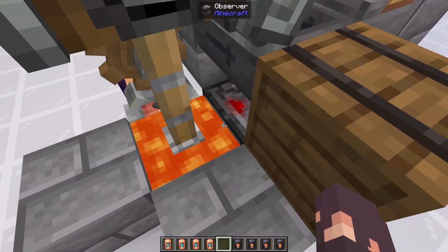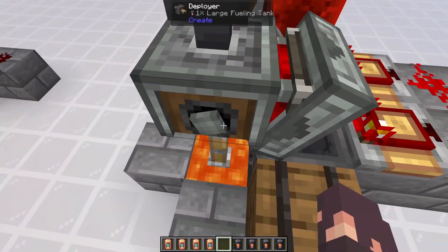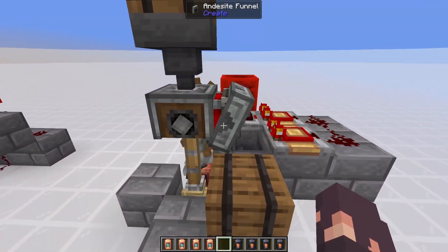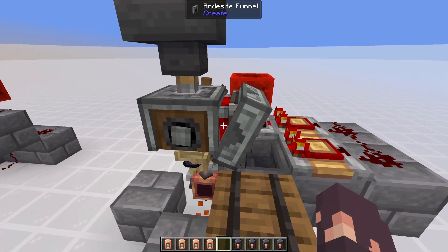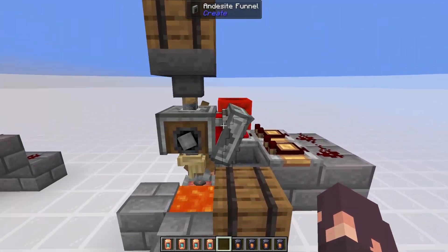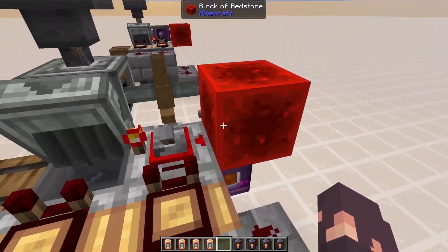The only way to do this is with a deployer right-clicking it and picking it up. When we're running the farm, you can see that this observer sees when lava is being picked up and placed, and while that's happening, it locks this funnel until that stops for a certain period of time. When this stops filling up, the large filling tank will drop out, and then it will re-lock pretty much immediately. The main locking system is just coming from this block of redstone here.